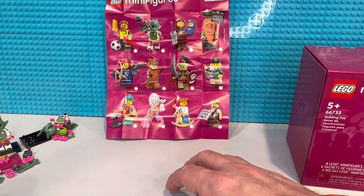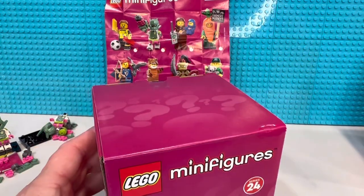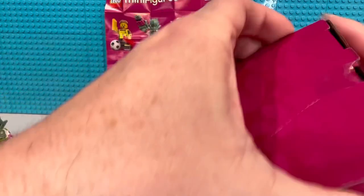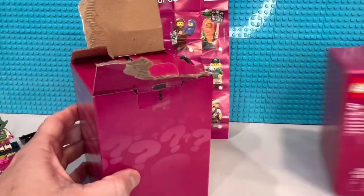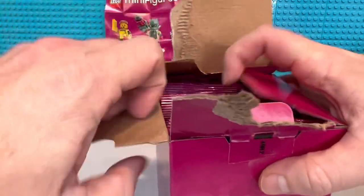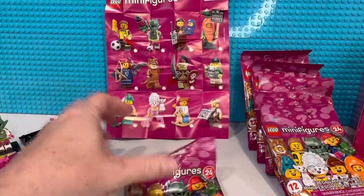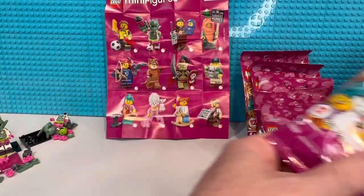It was the toucan — pretty cool design, but I don't need a bunch of those. The odds are I'm going to get at least one more. The good thing with buying a six-pack is you know you're going to get at least six different ones. The bad thing is both boxes could end up being exactly the same — that's a high probability, though maybe there are different boxes so you won't get six of the same.